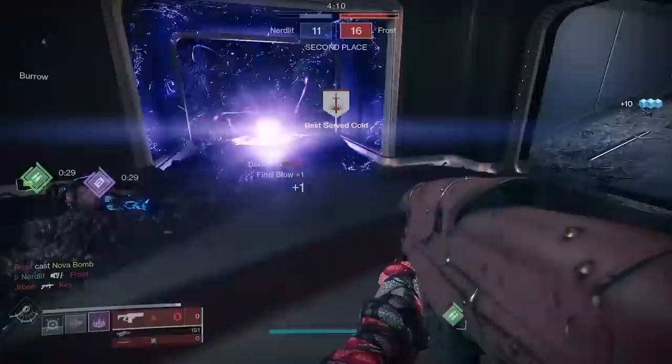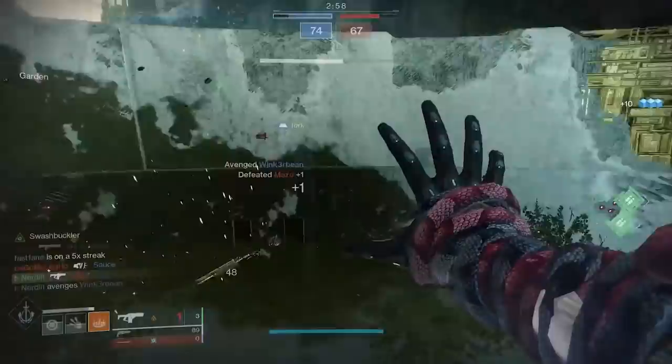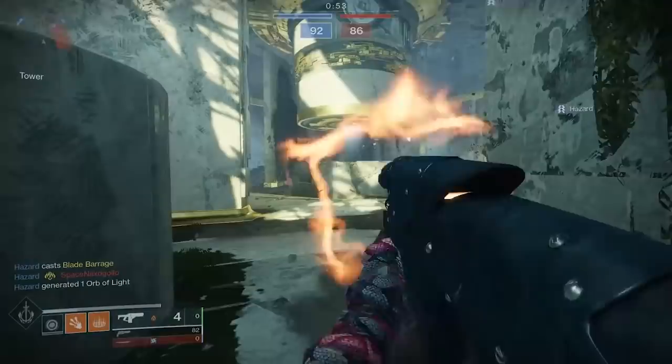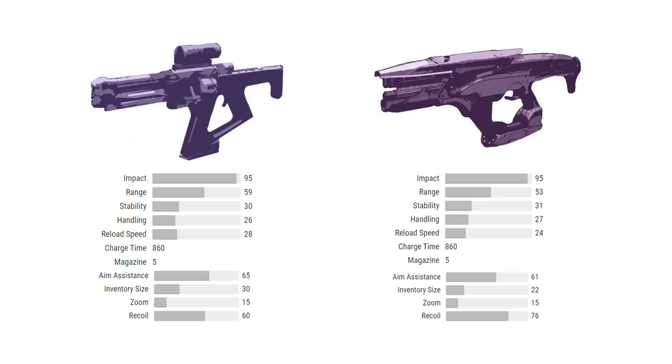Let's get one thing out of the way right now. The Gallant Charge, while beautiful, has some stiff competition. I have to address this, otherwise the comment section is going to be jam-packed with messages like, "LOL, I'll just stick to my Erentil, bro." I will not lie to you, my friends — the Erentil is the 800-pound gorilla in the fusion rifle room. It brings hard competition to the table.